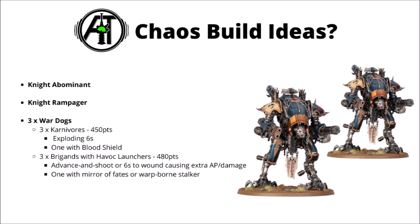If you wanted more ranged support, maybe a trio of Brigands with Chain Cannons, Thermal Spears, and Havoc Launchers - 480 points base, a fast-moving hard-hitting ranged threat that can deal with a variety of targets: 36 anti-infantry shots, 6 big anti-tank shots, and a few Ignores Line-of-Sight firepower options for finishing off annoying units on objectives. The Advance and Shoot favour seems very tempting for these, giving a lot more options in terms of line of sight. If you upgrade one with the Favour of the Dark Gods, maybe Mirror of Fates for command point farming or Warp-Born Stalker to have one popping out of nowhere.